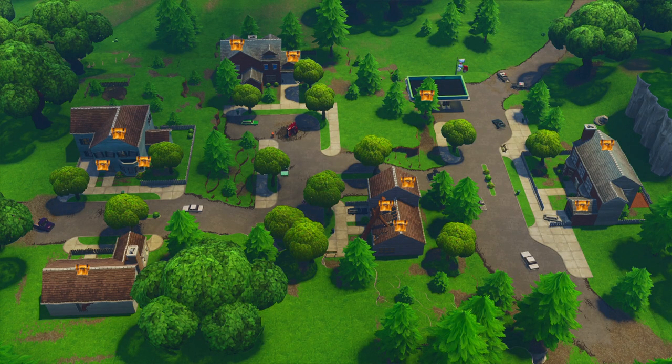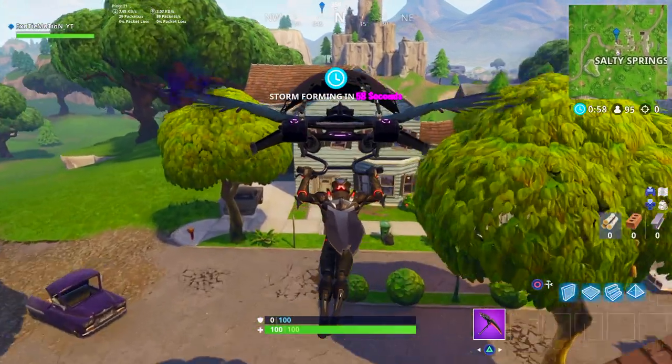On screen right now I have an image of exactly every single chest location in Salty Springs — I actually made this image myself. If you want to go ahead and pause the video and screenshot this so you can see every chest location in Salty Springs, feel free. As you can see here, there are 3 chests in only 2 houses — the blue house and the tree house, basically the house with the tree sitting inside of it.